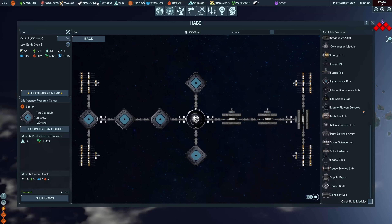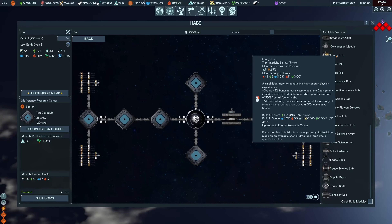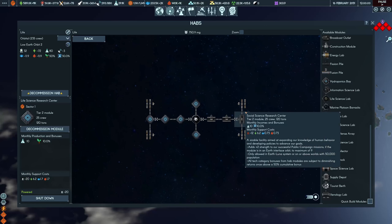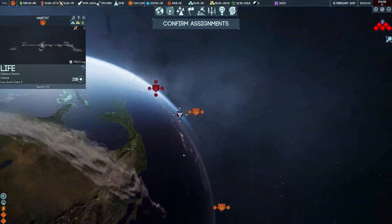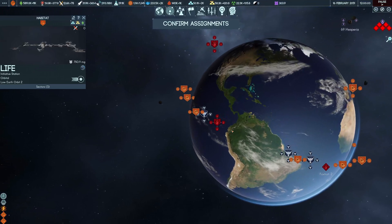Every single one of the various labs gives some sort of boost — be it knowledge, military tech, or boosting income. They're all giving some sort of advantage. So one of my early tips is: when you can afford it, build them. Also, if you've built them in those low Earth interface slots, that means at least you've got that slot taken — another faction can't then build there. One thing to be aware of though is that the aliens do like to shoot at low Earth orbit facilities; it's their prime target often. But it's worthwhile having them.